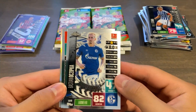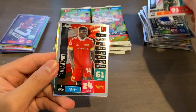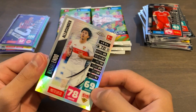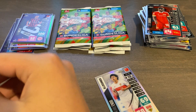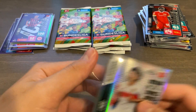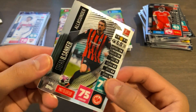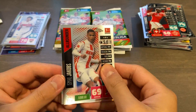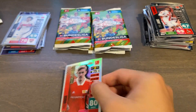Let's see what we got — we have Ozziepka, Timo Horn, Awani, and we have a Wataru Endo refractor, nice looking card. I'm sleeving everything up. We have an Ilsanker base, Ed Milson Fernandez base, Ismael Jacobs, and then Max Kroos refractor — pretty cool.